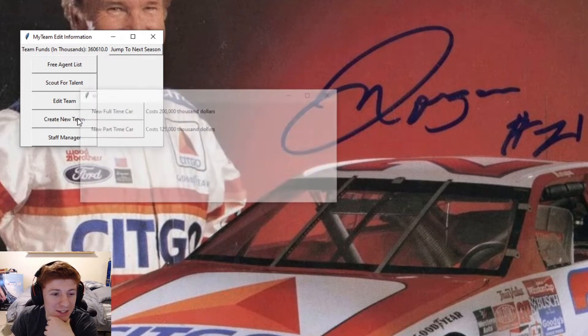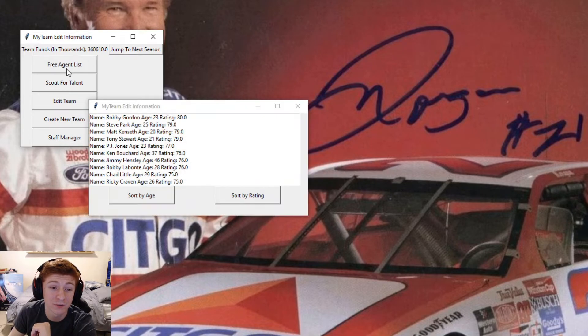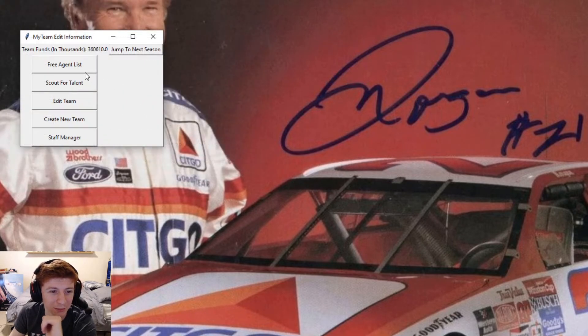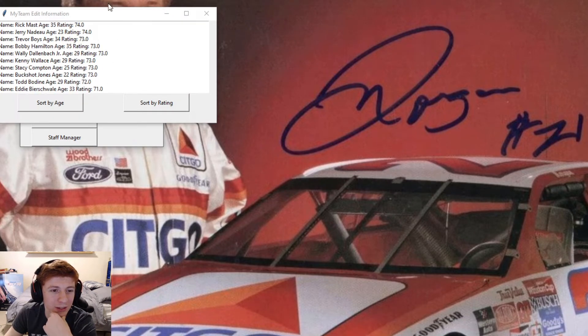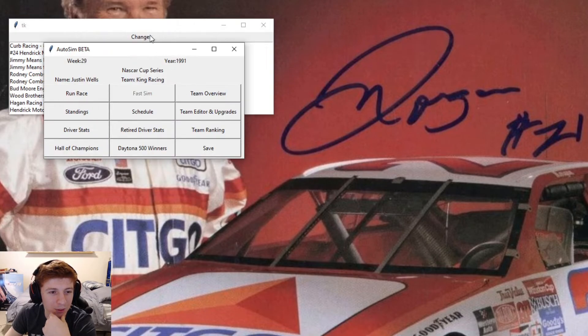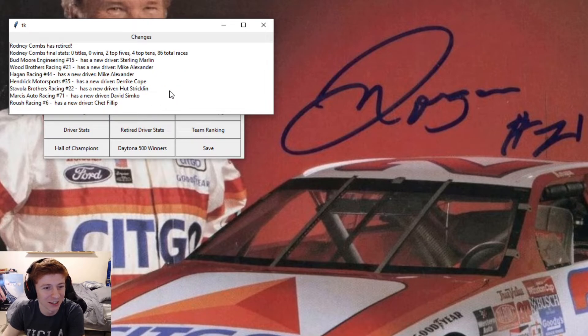Morgan Shepard wants a 2-year deal even though he is retired. We can create a new full-time car for $200,000 and still have a lot of money in the bank. Looking at the free agent list, we need to go to next season. Hendrick Motorsports No. 24 has joined the Cup Series. Jimmy Means and Rodney Combs have retired. Sterling Marlin is going to be driving for Bud Moore. Mike Alexander is now your Wood Brothers Racing driver. Derek Cope is now driving for Hendrick, Hutt Strickland at Stavola Brothers, and Chet Phillip is now driving for Roush Racing.